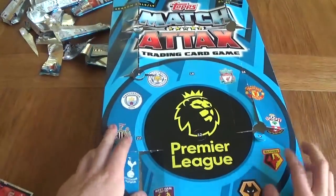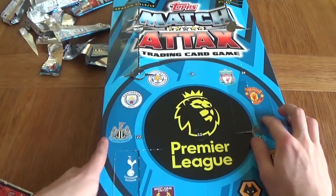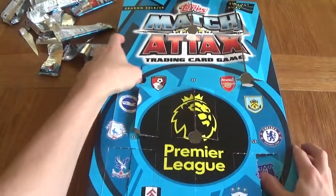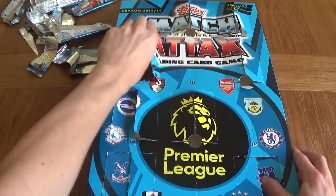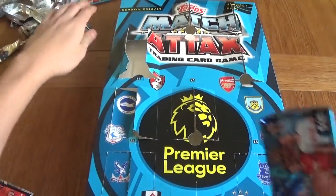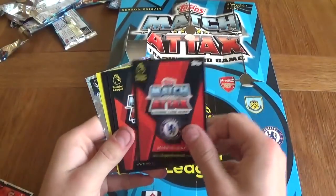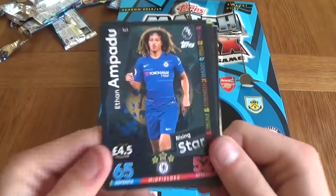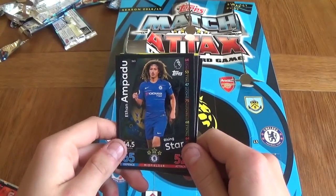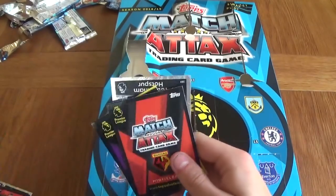Hopefully we'll still get enough 100 Clubs and maybe an extra limited edition. We've got Ethan Ampadu, Rising Star for Chelsea — look at those colours, that looks insane, that's a sick card design. We've got a Spurs badge as well. Christensen, Jagielka and Pereira for Watford.